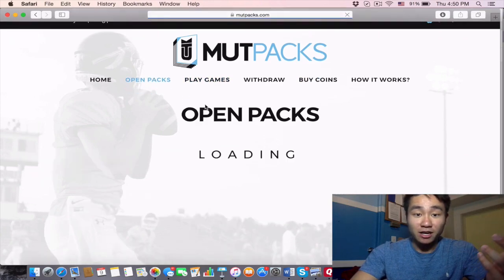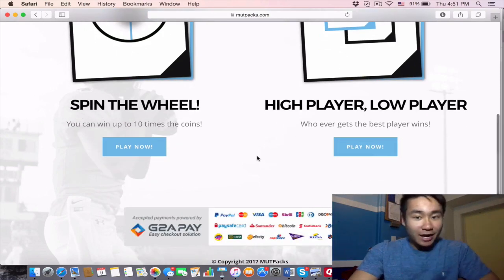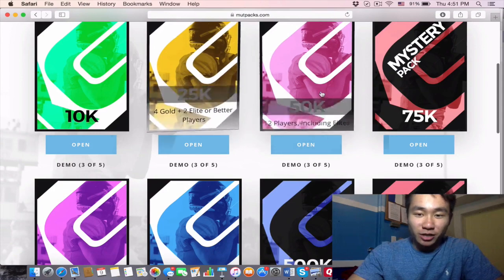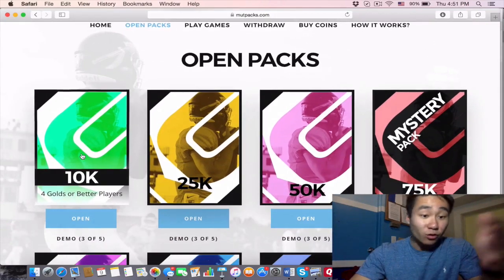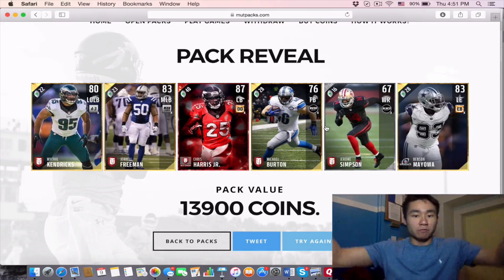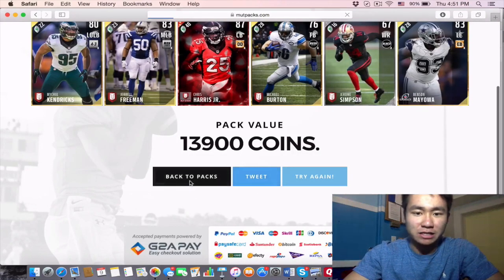You can open up packs here — there are 10K packs all the way up to 1 million packs, and you can play mini games like spin the wheel and high or low player. Let's start small with a 10K pack — 10,000 coins for gold or better players. Let's hit reveal. Pack value: 14,000 coins. We just profited 4,000 coins — Chris Harris Jr., 87 overall. Let's go back to packs.